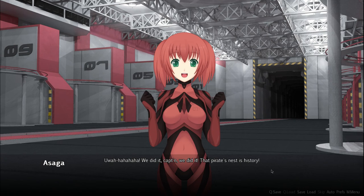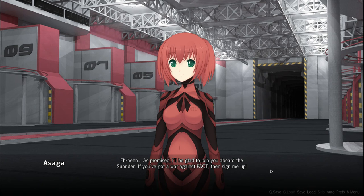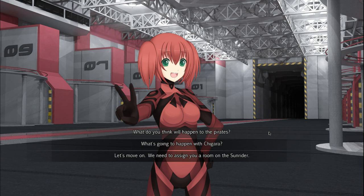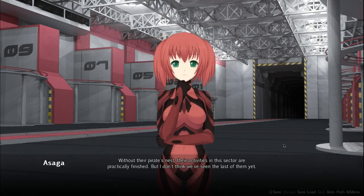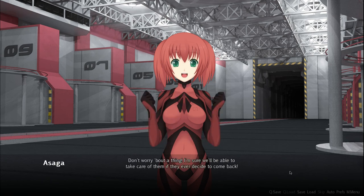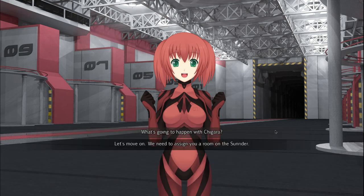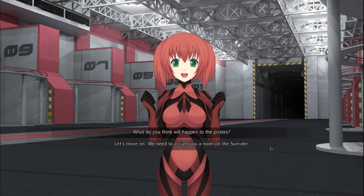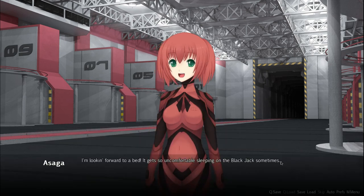We did it, Captain — that pirate's nest is history! As promised, I'll be glad to join you aboard the Sunrider. If you've got a war against Pact, then sign me up. The Pact's empire is still getting stronger with each day — we'll need all the help we can get. Asaga Okron at your service. Without their pirate's nest, their activities in this sector are practically finished. But I don't think we've seen the last of them — they probably retreated to uncolonized space to recoup. Then they'll probably come back for revenge. Sounds like we made some enemies today.